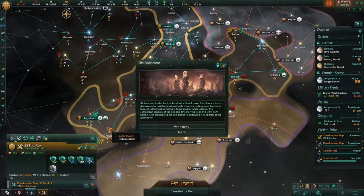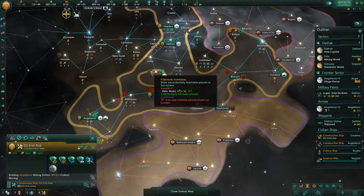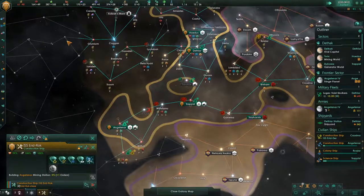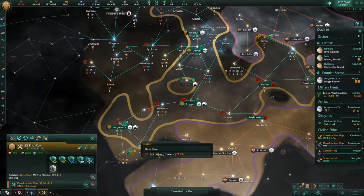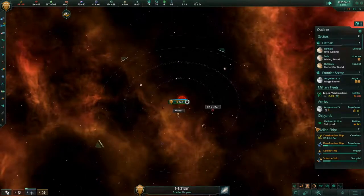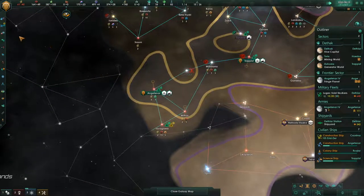We're going to start building mining stations. We do have the rubricator dig site, so we're going to do the start digging tree obviously. We have that relic world and I'm going to colonize that as well. Even though the dragon is on that, we're not going to awaken it until we have a fleet big enough to deal with it. We'll have the construction ship come into this system afterwards and build this mining station as well — that should help out quite a bit.